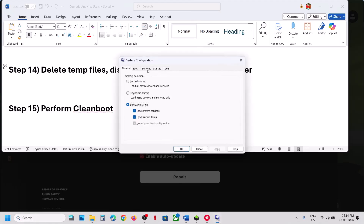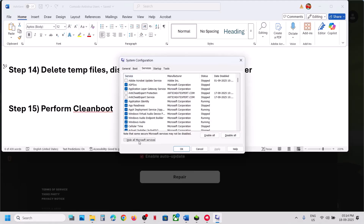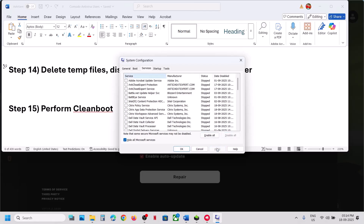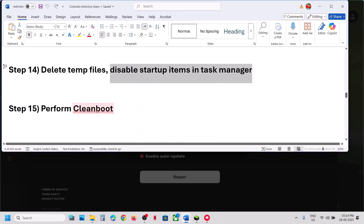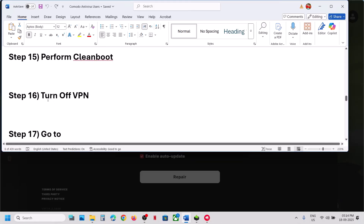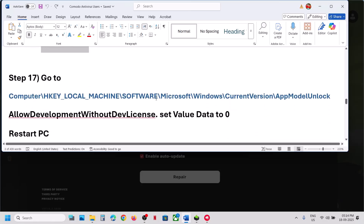The next step is to perform a clean boot. Type 'system configuration' in the Windows search box and open it. Go to the Services tab, check the box that says 'Hide all Microsoft services' first, then click Disable All. Hit Apply, click OK, then restart your computer and launch the game. Also turn off VPN if you are using one.